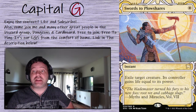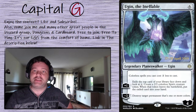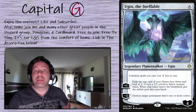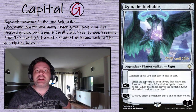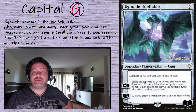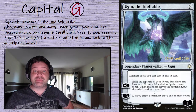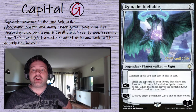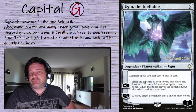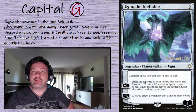One planeswalker: with a lot of cheap artifacts, at that point all our cheap artifacts cost zero. We can use the plus-one ability to exile the top card of our library face down and create a 2/2 colorless spirit creature token. When the token leaves the battlefield — even if it's Abdel that makes them leave — put the exiled card into your hand. Being able to destroy almost any target so long as it has a color is also very powerful.